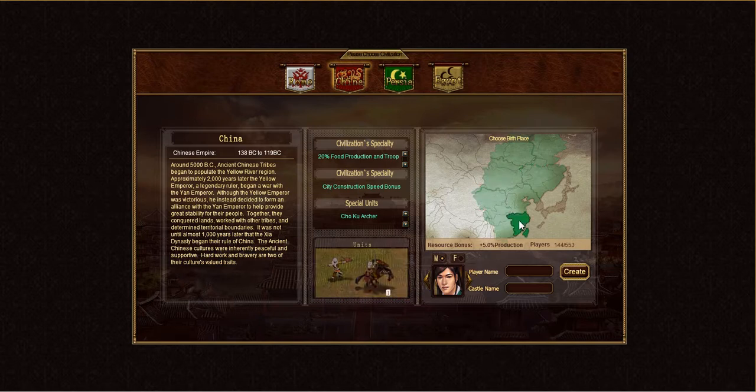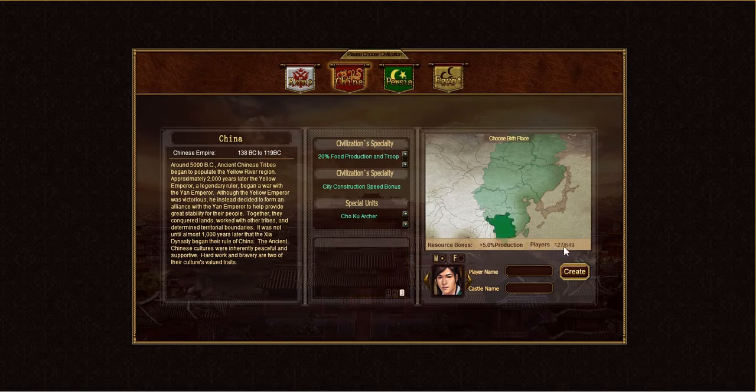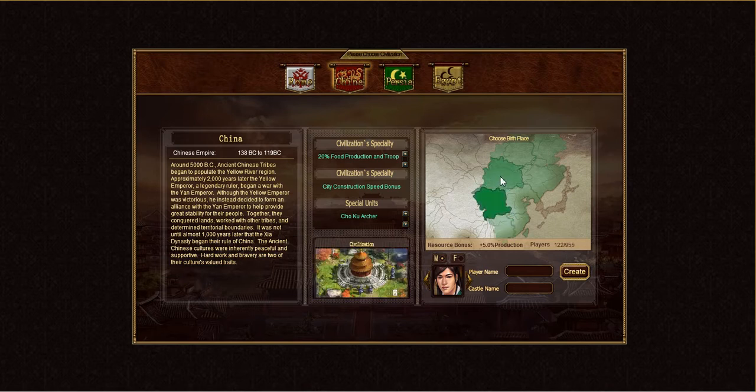Because this is a relatively new server — Wrath — you'll see there are some open spots. For example, in this area in southern China there are 127 players out of 649. So choose wisely.